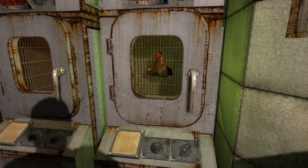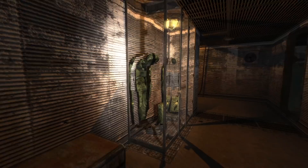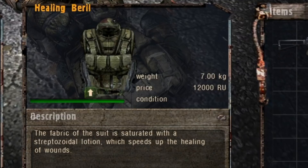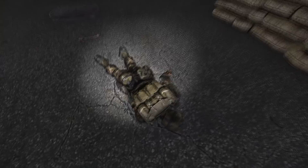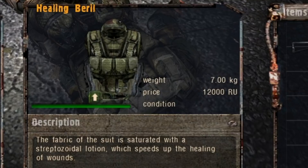In another artifact hunt given by the professor, we learn that the Urchin is used to create a special lotion applied to protective suits. This is how the SSP-99 series and possibly the SEVA suits get their incredible radioactive protection value. In Shadow of Chernobyl it is also possible to find three unique body suits gifted with the ability to heal the user over time. While the jacket gained this property by spending time in an anomaly, and Ghost's suit remains a mystery, the Healing Barrel suit is saturated with a special lotion likely made using artifacts.